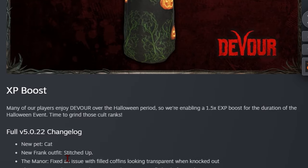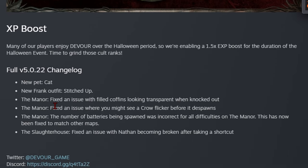At the bottom here, it says XP boosts — they want players to enjoy Devourer over the Halloween period, so they're enabling 1.5 times XP boost for the duration of the Halloween event. Time to grind those cult ranks.